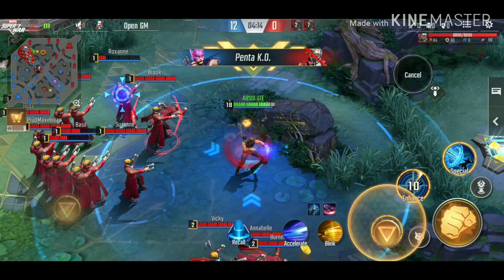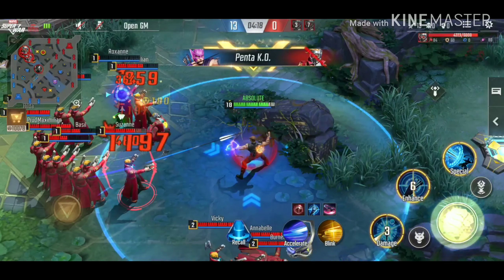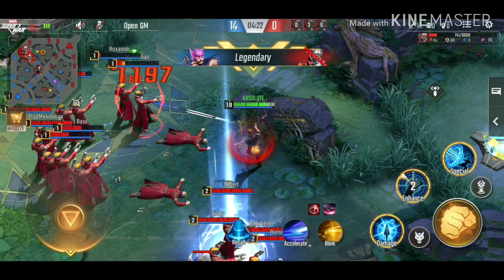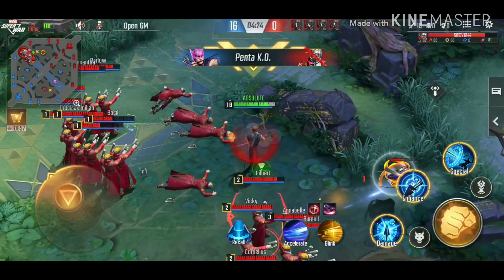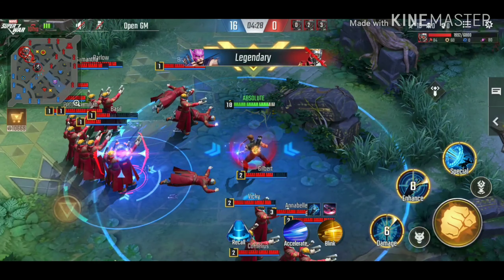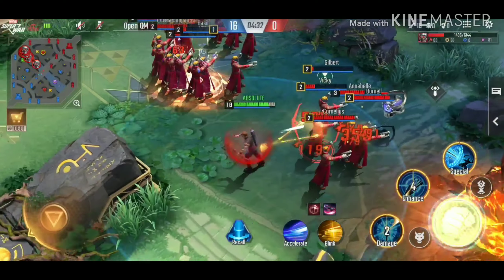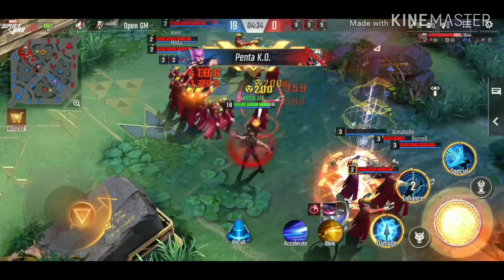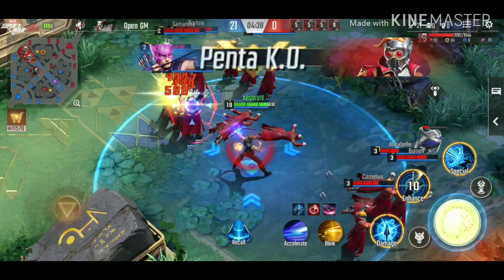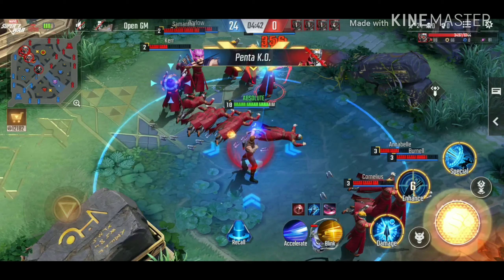Also, when you use your third skill and they're locked on, you don't have to aim your second skill. You can just press it and it will automatically go to the person you're locked onto. I was just holding my second skill and I couldn't aim it — it will automatically pass through every opponent and go to the locked target.